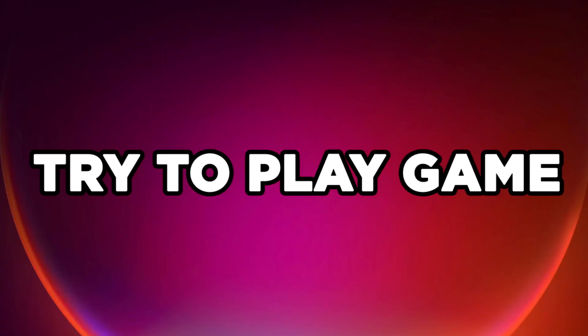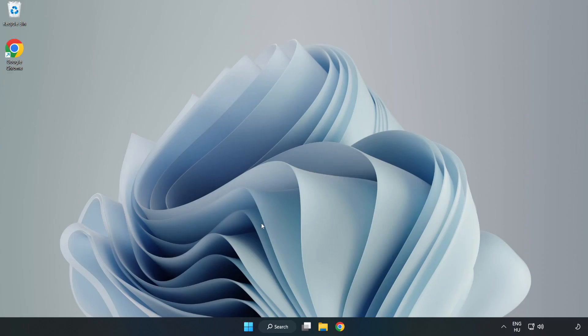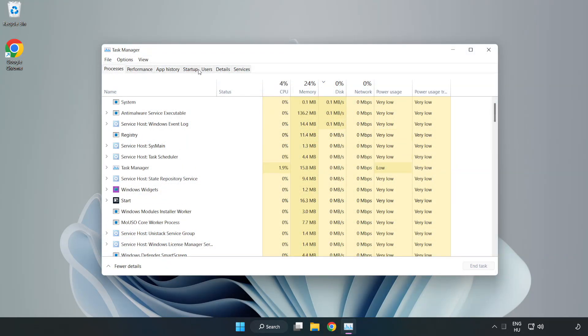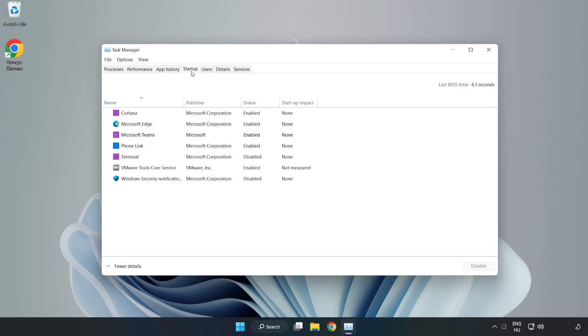Close the window and try to play the game. If that didn't work, right-click the Start Menu and open Task Manager. Click Startup and disable unused applications, then close the window.